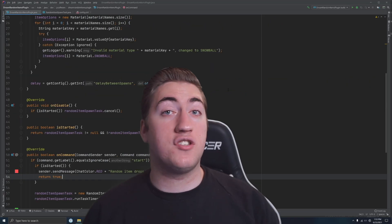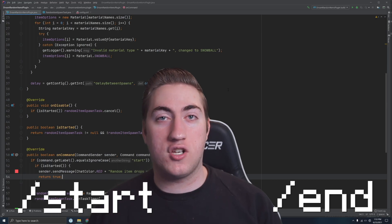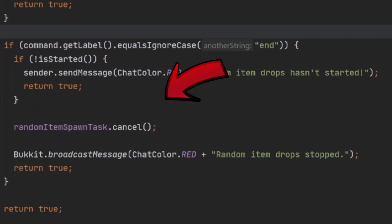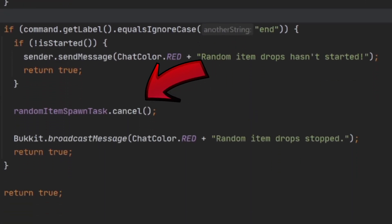After that, we need two commands: the start challenge command and the end challenge command. The start command creates a task that will run every single minute to spawn all the random items, and the end command, as the name implies, will cancel that task and stop the challenge.